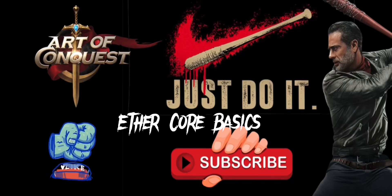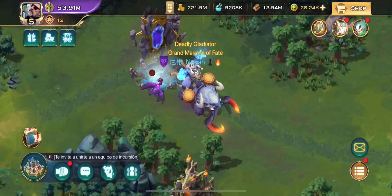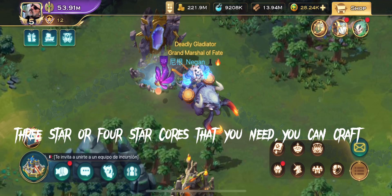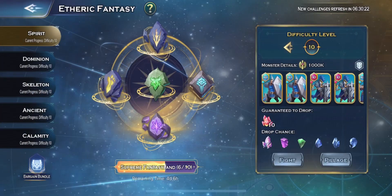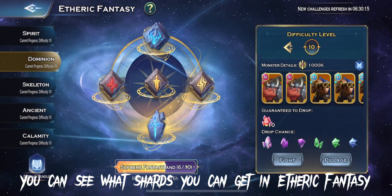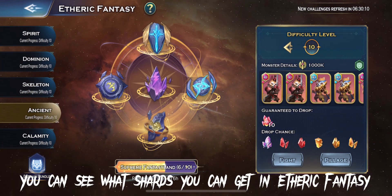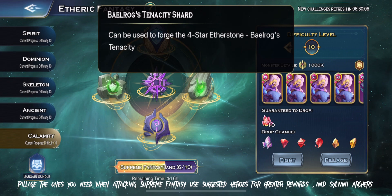Aether Core Basics. For 3-star or 4-star Cores that you need, you can craft. You can see what shards you can get in Aetheric Fantasy. Pillage the ones you need when attacking Supreme Fantasy.